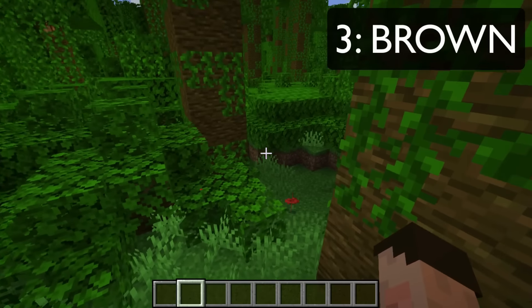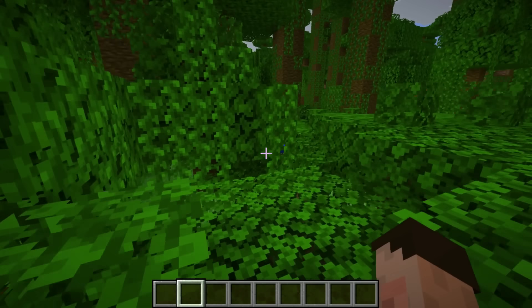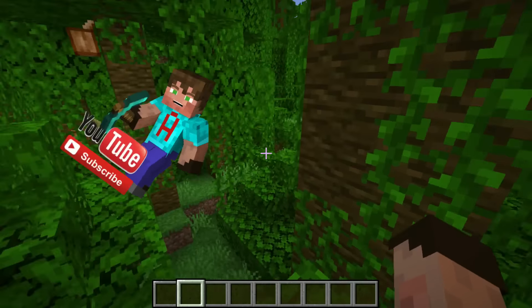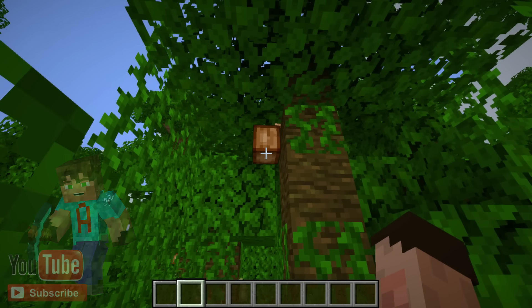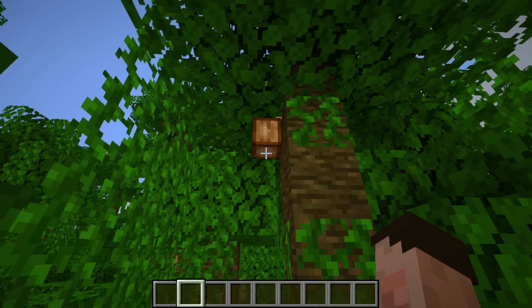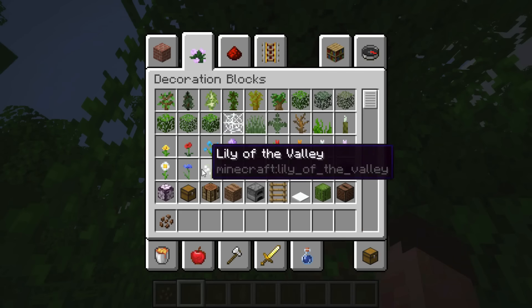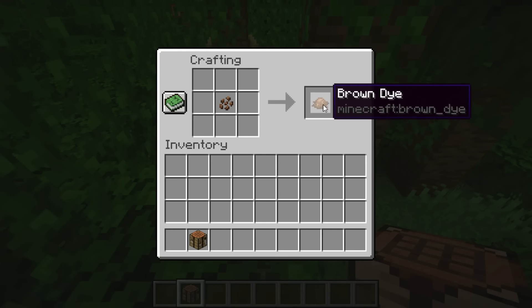Next on our list is brown, and there is only one way that you can get brown dye. You have to come to a jungle and wander in amongst all of the parrots until you find these blocks — these are cocos. If you knock out one of these and mine it out, you'll end up with cocoa beans. Put a cocoa bean into a crafting table — brown dye.